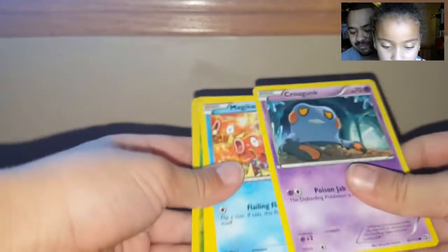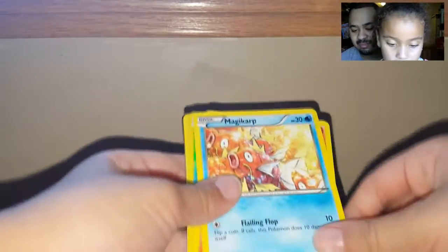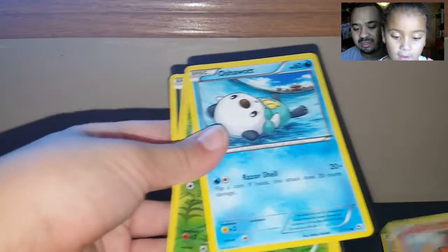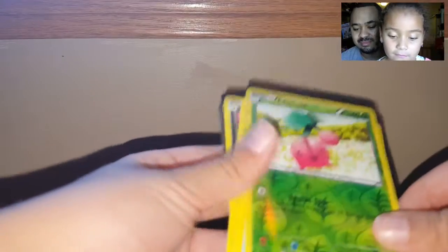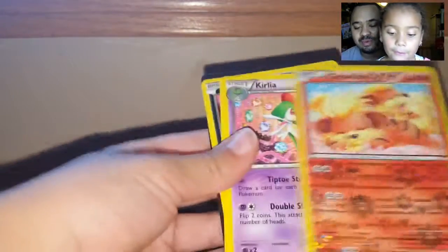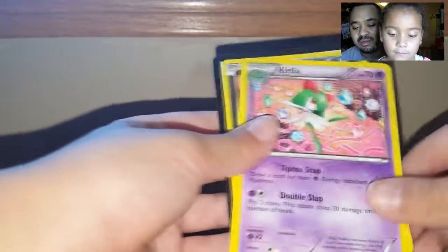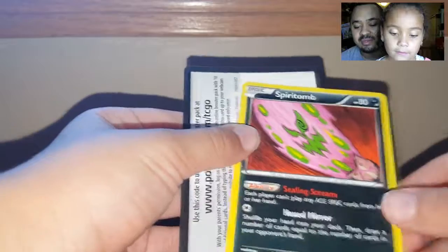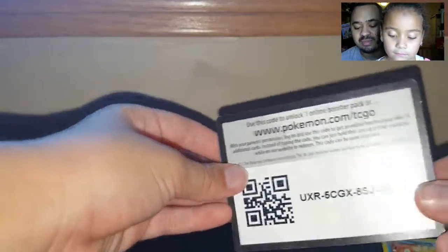Need help with the card trick or you just want to open them? I just want to open them. Crogonk, Magikarp, Charmander, Oshawott, Truby, Seismitoad, Growlithe, Radiant Collections, Curlia — that was your rare trainer — and Spirit Tomb, which is your code card.